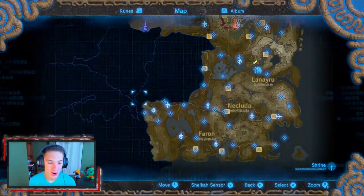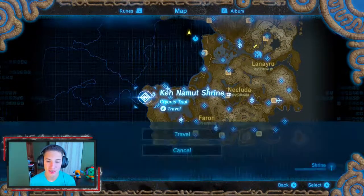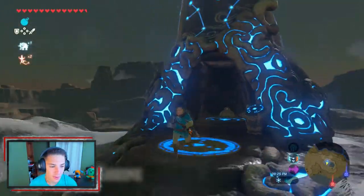In this episode we're actually going to be making our way all the way down to the desert region and starting our third Divine Beast. We're going to fast travel over to this shrine in the Great Plateau just to make things easier for us. Let's get going — we made it over to the shrine.